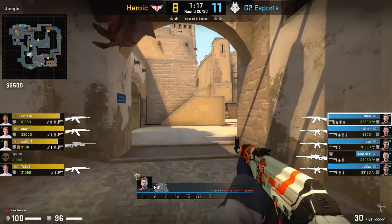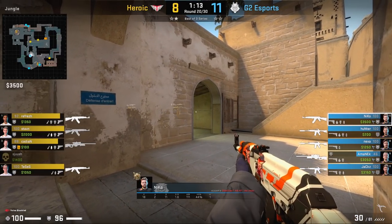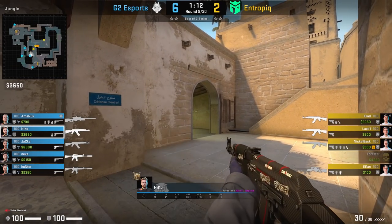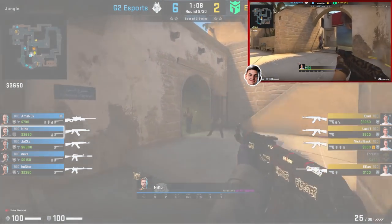On some occasions, Nikko may play an off-angle right near jungle. If the T's weren't prepared for this off-angle or didn't flash or check him, Nikko could get an easy kill and fall back towards jungle where he's safe. However, against Entropic they full-blind Nikko and Crowd goes for the pick and gets an easy kill onto him. So you do need to consider the risk before playing this angle.